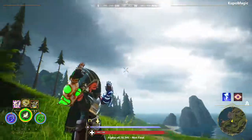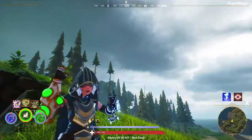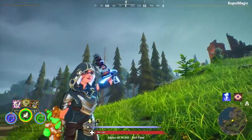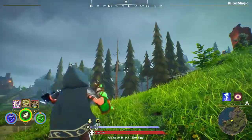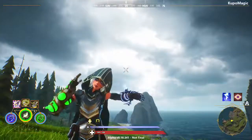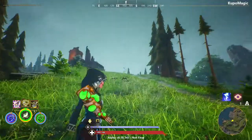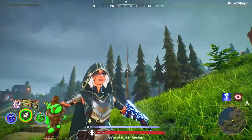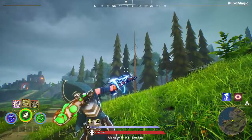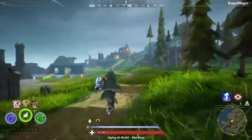And that will be it for Conduit. It's an awesome lightning spam class. It's actually pretty fast, with great lightning abilities and the ability to stand in lightning and gain mana — it's pretty awesome. It's not my favorite class, but it's definitely a strong class. I hope you enjoyed this video. Please like and subscribe for more videos. Take care, peace.